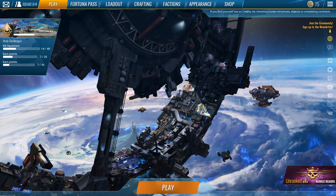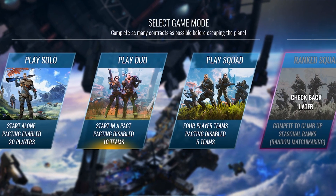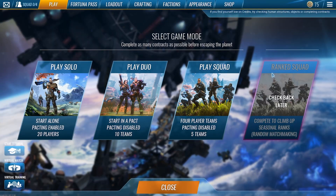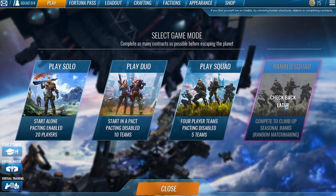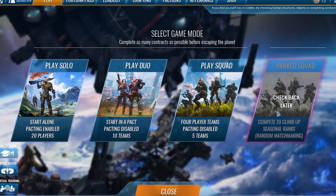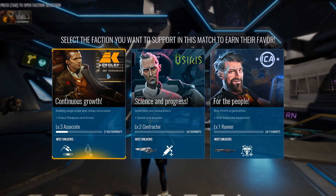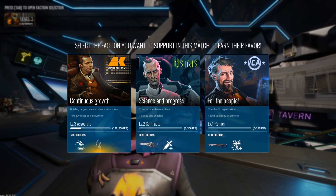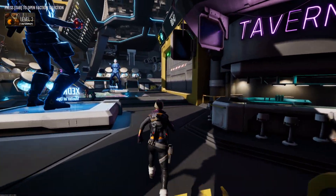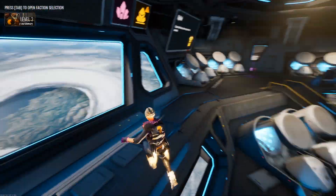I kind of like the art style. We're gonna jump into a solo session in just a little bit — you can basically play solos, duos, squads, and I think they're going to add ranked squads later. I've been playing with the faction called Korolev and I'm gonna stick with them. As you level with them, it gives you access to more blueprints you can unlock, new weapons, new abilities, and a lot of cool stuff that is going to help you in battle.